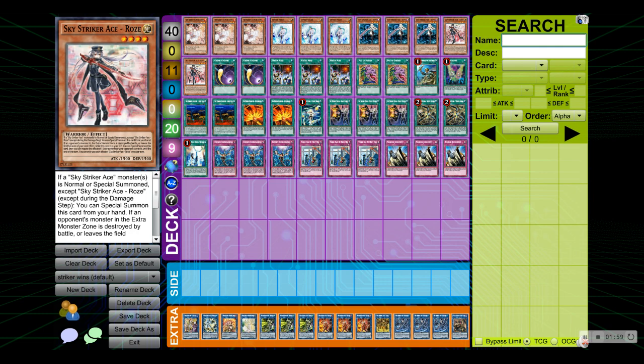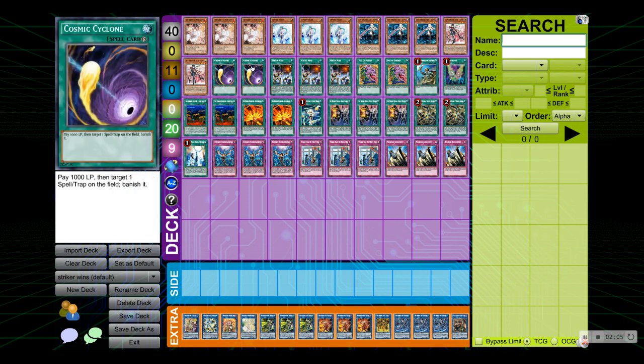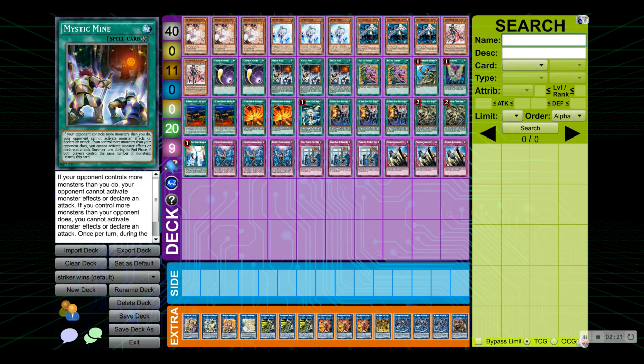That is it for the monsters — in total you're running eleven monsters. On to the spells: you're running double Cosmic Cyclone. Cosmic Cyclone is to out Orcust, which is definitely a deck that has been going around a lot recently and is way too powerful, so Cosmic Cyclone definitely stops Orcust phenomenally. Next up we have triple Mystic Mine — I have a lot of mixed feelings about this card, but in the end of the day it's a good card. It comes up amazingly with Set Rotation. I hate the card, I love it in the deck — absolutely amazing.